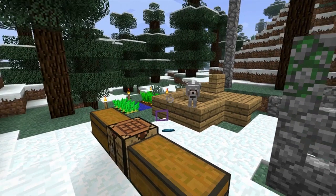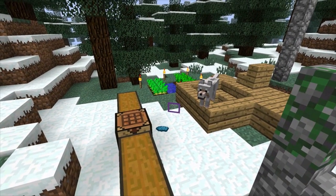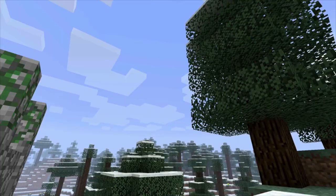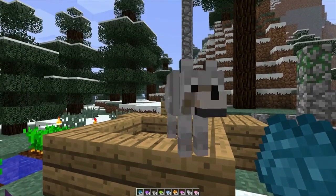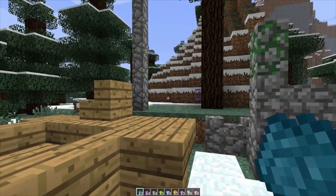Hey guys, Andrew here, also known as SlayerOckerD6, and I am currently in Minecraft 1.4 Snapshot pre-release 12w34a. I am currently invisible, my potion has not worn off, and I am currently in the snapshot map that I made. Here's one of my doggies, and here's my other one — he's also invisible with me, so you guys can see his collar. It's pretty cool.